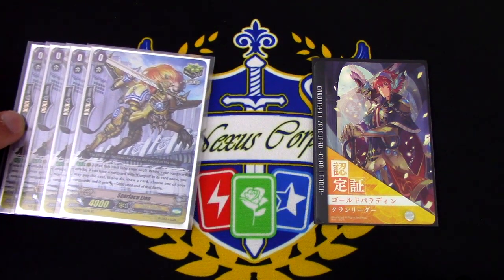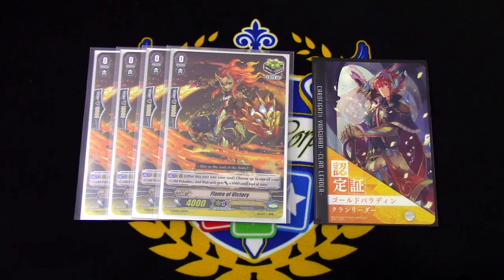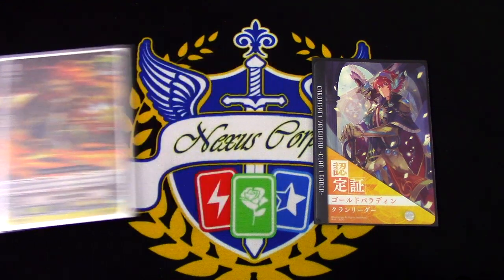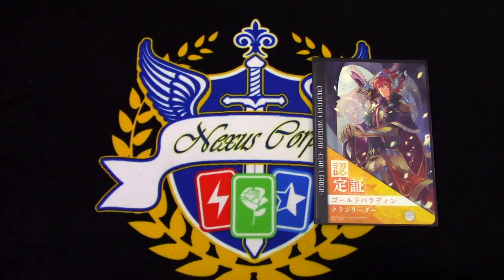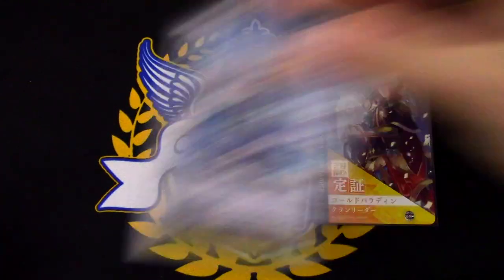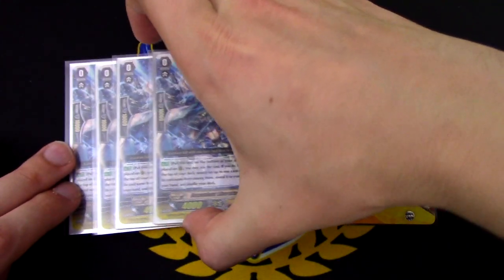We're running the Margo Clone Flame of Victory because I like the art. And we're running 12 crit. The Flame of Victory skill is, you know, act with a soul, give a unit 3k. For our last trigger, we're running Liberator Barber Truck. We're running it because it is a trigger that goes back in the deck.